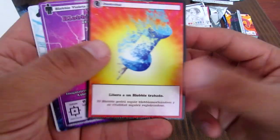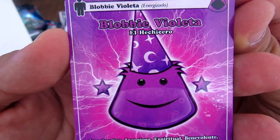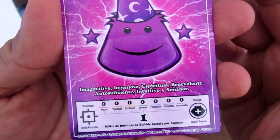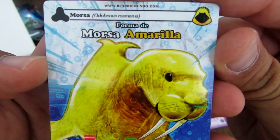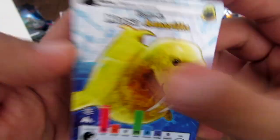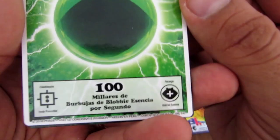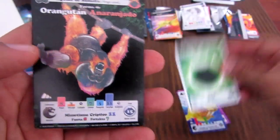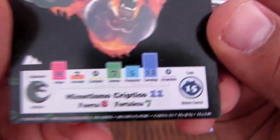Esto es Destrabar — ya lo mostramos: para destrabar a un Blobby que tiene una carta trabada. Blobby Violeta, El Hechicero — viene con un sombrerito y es un Blobby cargado. Esta es la Morsa, que es conocida, está en el pack amarillo. Y una Hiperesfera de Blobby esencia verde de 100 — una de las cargas buenas, esta es nueva. Y Orangután Anaranjado, el Orangután de Sumatra, con 15 de licencia.